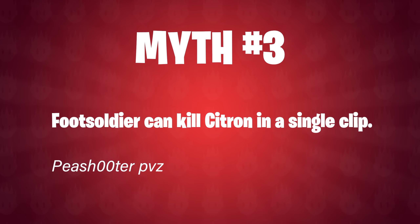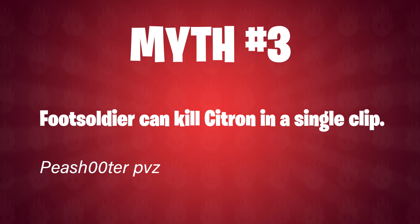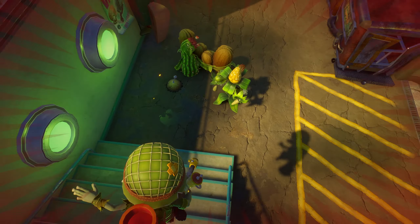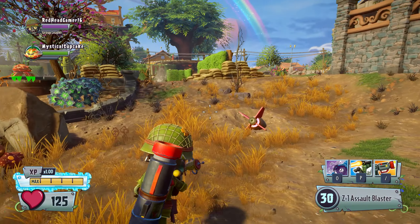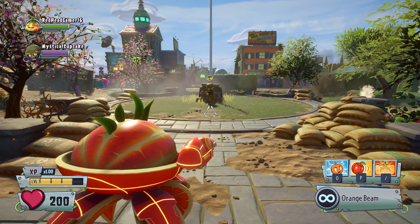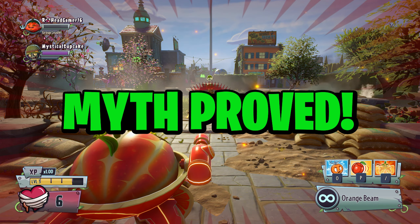Sticking with Citron, the next myth is a nice simple one suggested by PShooterPVZ: Foot Soldier can kill Citron in a single clip. Using my laptop and my other Origin account, I set the battlefield up to test this theory — just put a defenseless Citron in front of a Foot Soldier and see what happens. And there you go, this myth is indeed true: Foot Soldier can vanquish Citron in a single clip.